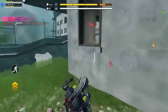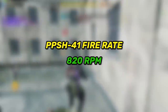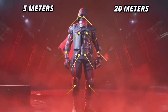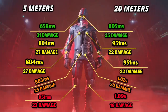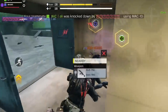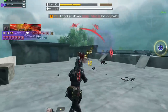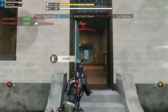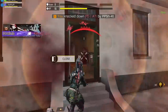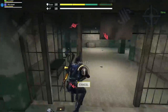In number 9 we have the PPSH 41. Compared to the RUS, this gun has a faster fire rate of 820 rounds per minute. It kills slower at close range, but at ranges beyond 10 meters the PPSH kills faster thanks to its range. The main reason I prefer it over the RUS is the huge mag size — I've won against enemies just because I had more bullets, even in 1v3 situations. It also has overall faster mobility.